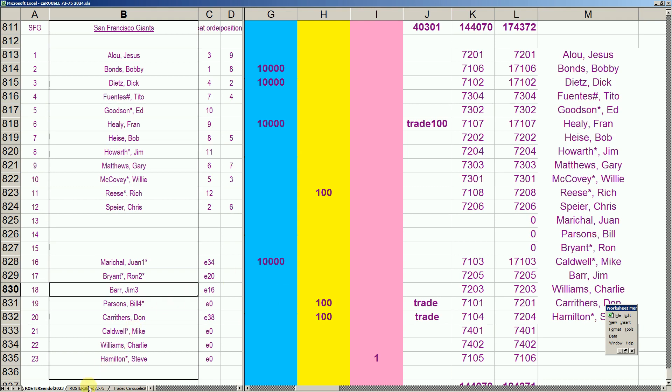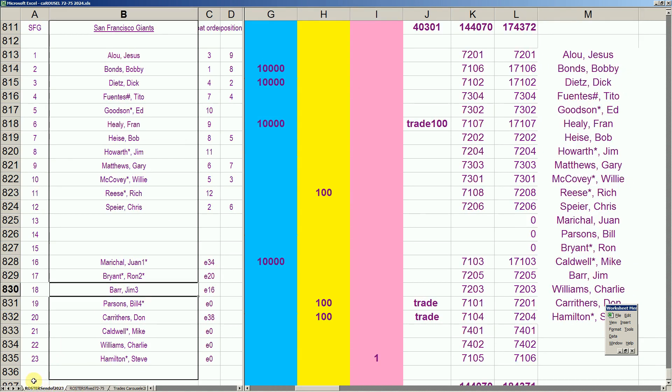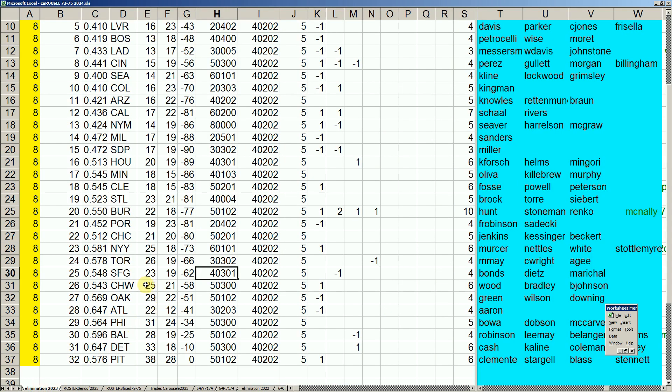The Giants made a move for Willie Mays — they reacquired him. Worst case he can be a first baseman against lefties with McCovey or a DH. They get one more decent year in '72 and then he can retire. They keep Bobby Bonds, Dick Deets, and Juan Marichal. Rich Reese was on waivers — kicked into retirement because his card's not very good. The Giants comport at 40-2-0-2.